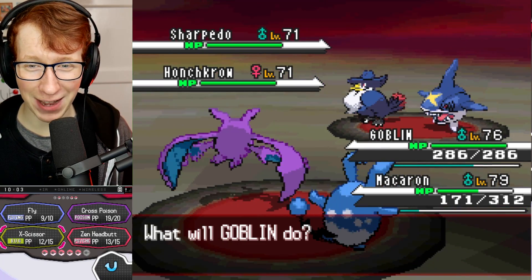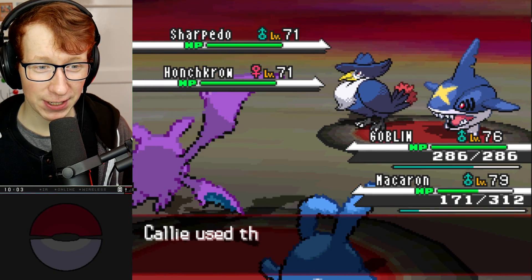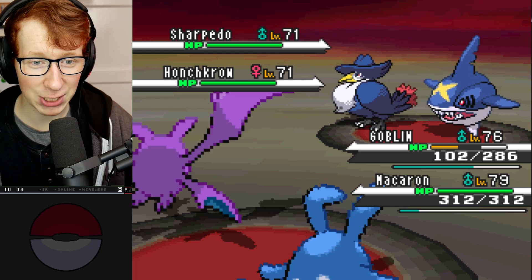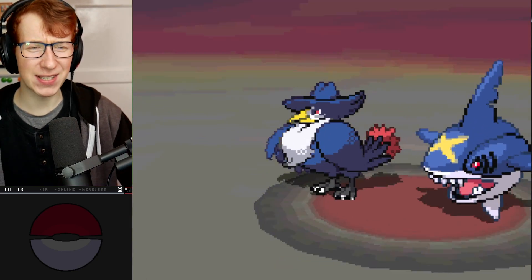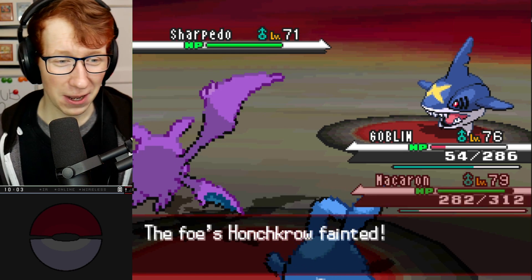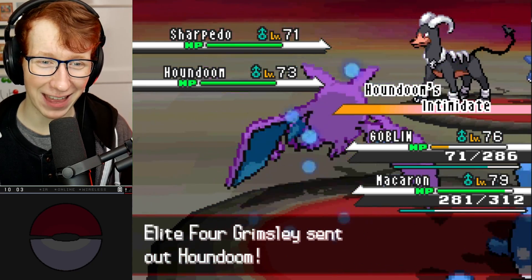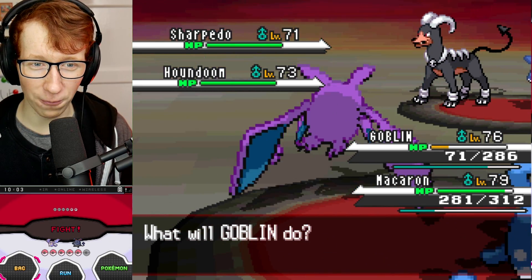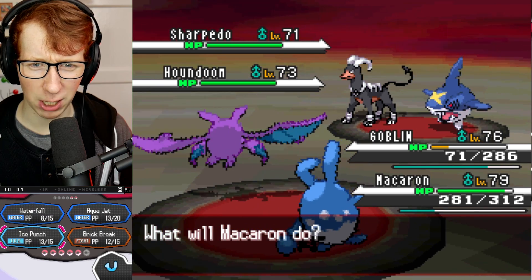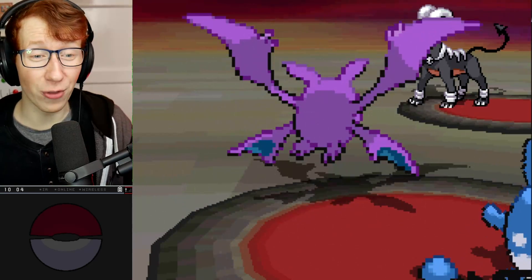I have a solution for Honchkrow - I have Ice Punch. Sharpedo uses Hydro Pump - decent damage. Brave Bird comes out - I don't know if Crobat lives this. Oh, Crobat, you beast! Ice Punch does enough to knock out Honchkrow - it's gone! Fantastic! Our record: we only lost Machamp so far, so our record is holding strong. Houndoom comes in - that Intimidate is really going to come into play here. I'd love to Waterfall it but I don't know if it'll knock it out. I feel like Houndoom might have a Grass-type move. We're going to Waterfall it anyway and see what happens.